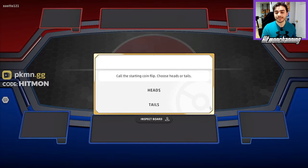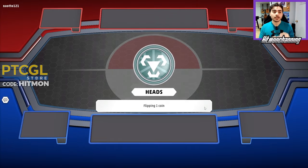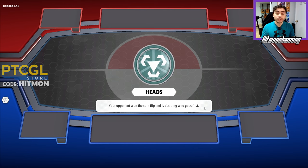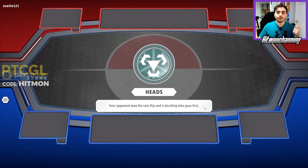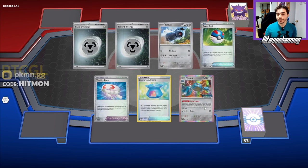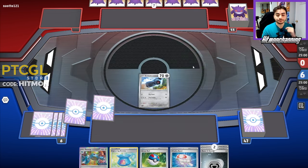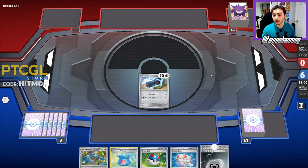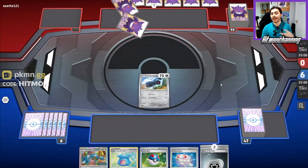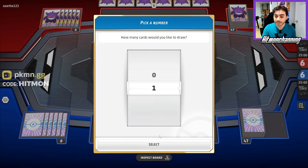We get to call a coin flip — tails never fails as I always say — but it's going to be heads. Our opponent will get to choose if we go first or second. We do want to be going first; we have a lot of ball search in this deck to get your guys down and find our evolutions. One mulligan looks to be a Dino Box deck, which actually shouldn't give us too much trouble because of that extra turn we can take.